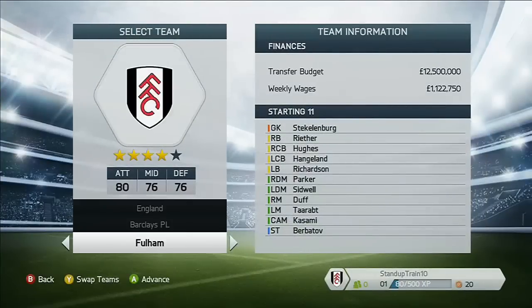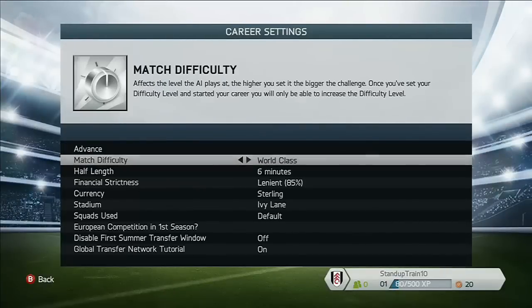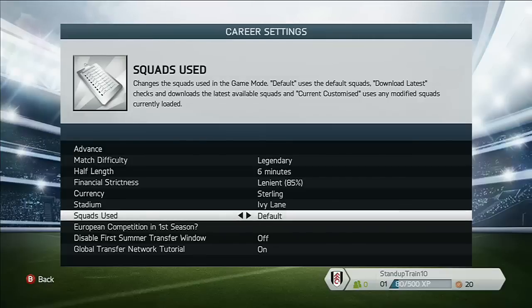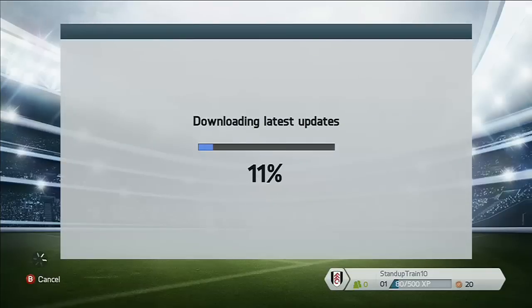We are going to use Fulham for this video. You go down to this, you can do all your other settings, and then under squads: use default, download latest, or customised. Download latest is the one you want to choose. Press advance and then it will download the latest transfers for you.